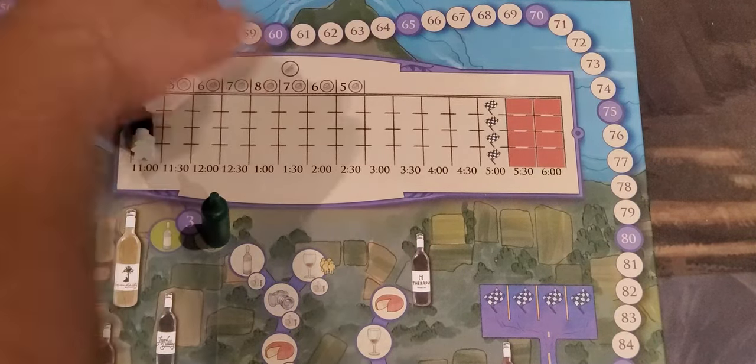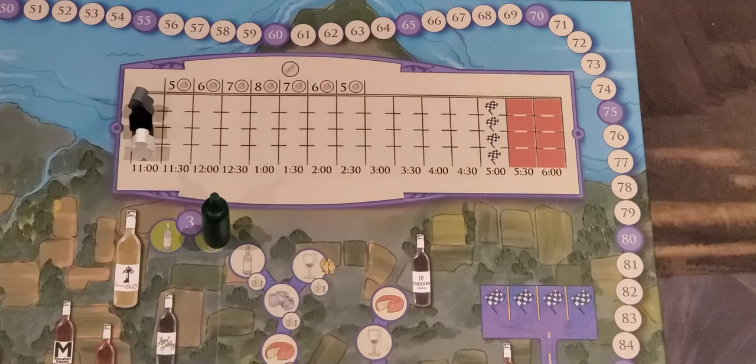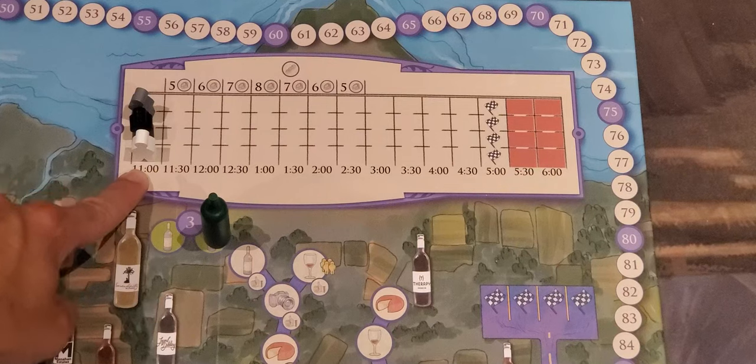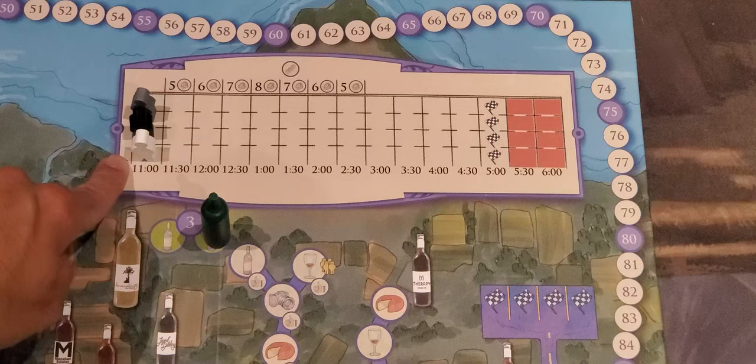That player goes at the beginning of the clock on the bottom of the tracker at 11 o'clock. Then clockwise, each player places their meeple above it. The order of height determines who goes first. The person closest to the time is the next player. As we will see as we play, the person furthest back in time is the next player to go.